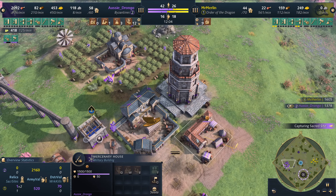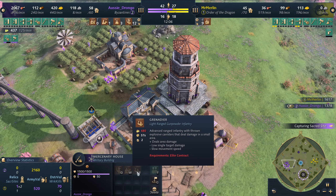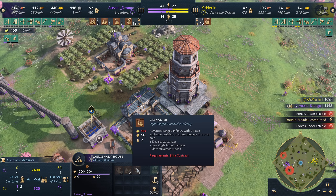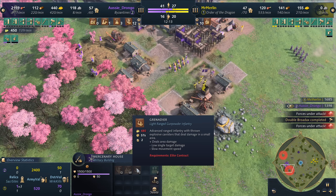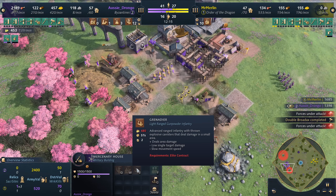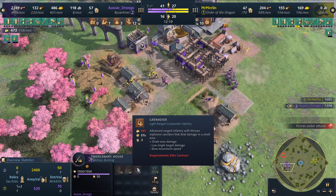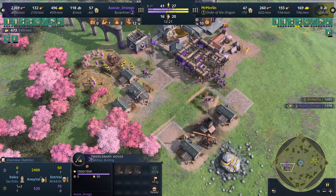He's putting relics in there to get more olive oil, and this will unlock Grenadiers. Now Grenadiers have had a little bit of a stat change, so I think Grenadiers are going to be back on the menu if you hadn't already gathered that from the patch notes. We're about to see them in action for the very first time on this new patch — I'm excited for it.